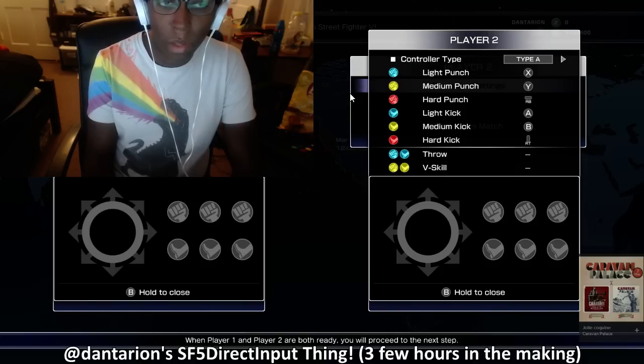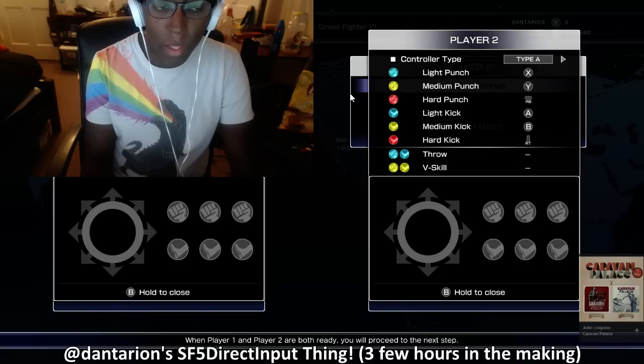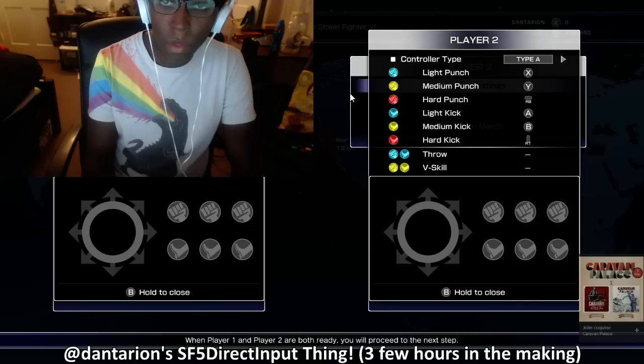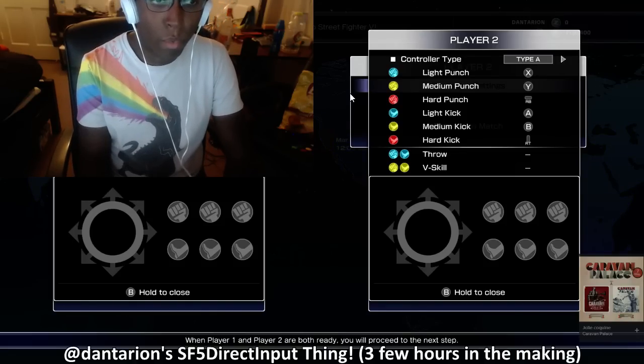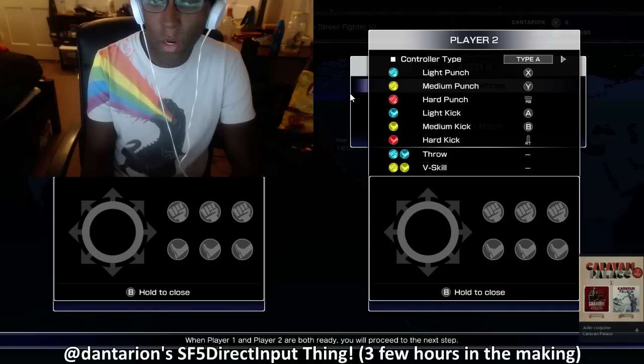Another thing I'm thinking of implementing is a shortcut where you hold the back button for a certain amount of time and then input other buttons to switch player one and two's controls — just in case you wanted to claim player one after someone unplugs their controller until the next person comes up. You could be player one and go into training mode without having to replug your controller, which is what you have to do right now.